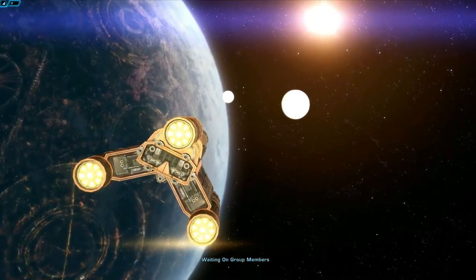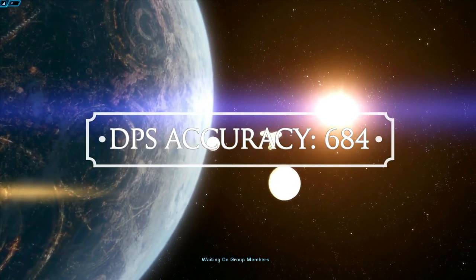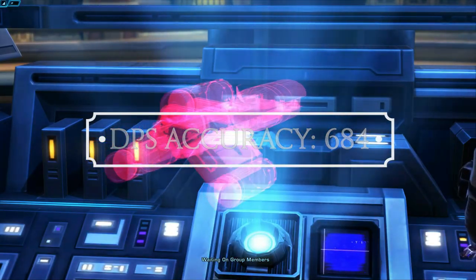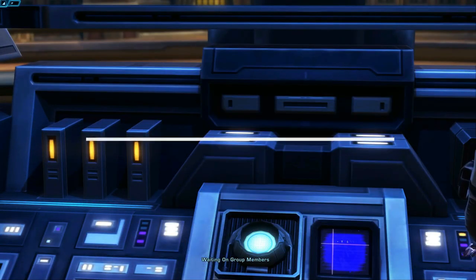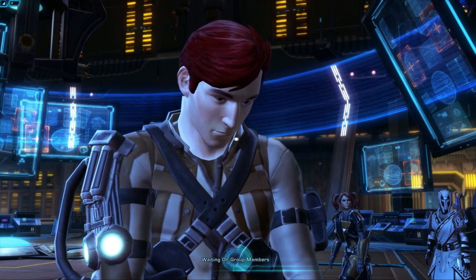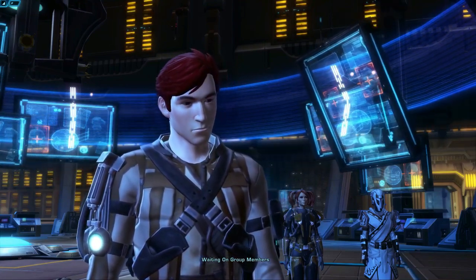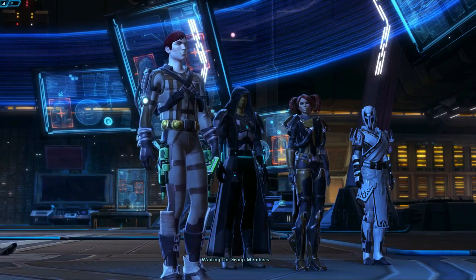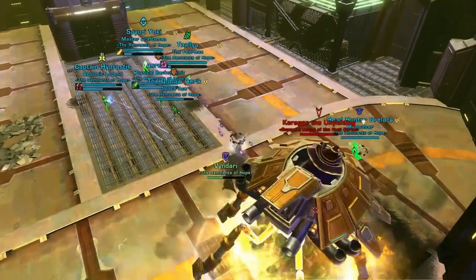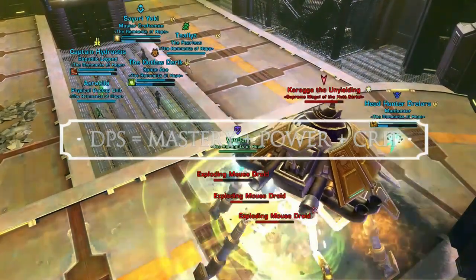Try and get as close as you can. For DPS, the most important stat to pay attention to is Accuracy. Without at least 684ish accuracy, or 110% accuracy, you have a chance of missing when you fight an enemy. You don't need any more than 110%, so don't waste stats getting it higher. You also want to get above about 700 Alacrity as a DPS — use Bant's numbers to find the ideal amount for your character. Alacrity speeds up your abilities' movements and allows you to do more of them in a shorter time. All DPS classes need to invest in Alacrity.